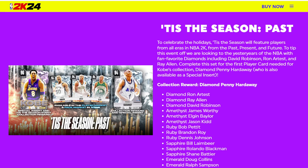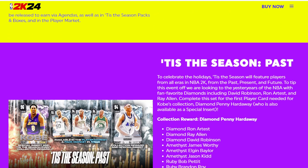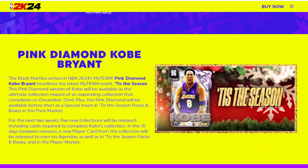If you want to spend MT, get Ron Artest and D-Rob — I think they're both incredible. Sapphire Shane Battier and Sean Elliott are also great options. I'm not trying to tell you what to do, but if you want to spend some MT on the game, those are the guys I recommend: D-Rob and Ron Artest at the top, and then the cheaper budget options. Just don't be fooled when it says 10 cards you can add for free — that is true, I'm not going to sugarcoat it.